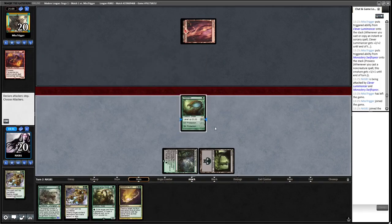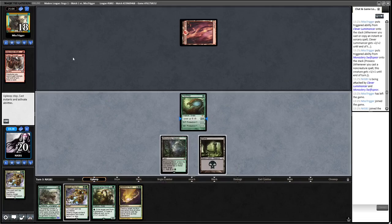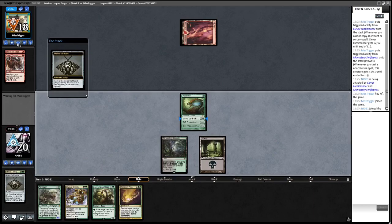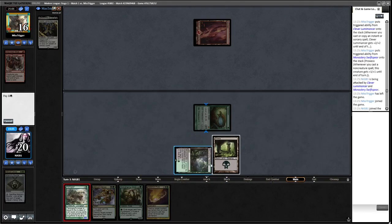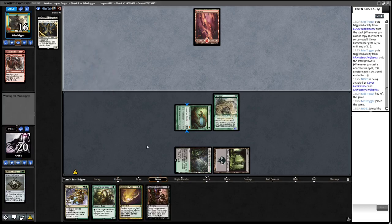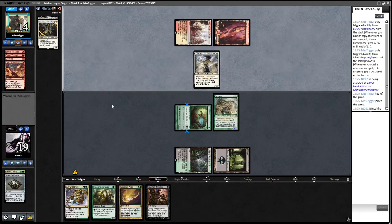Doing that before combat - we don't want opponent to block Hex Drinker. Opponent missing a land, using Crash Through. We miss a land too. It's not a land so we're probably okay to deploy the Goyf now that opponent is under the gun. Gut Shot, Light Up the Stage - they find some stuff but we're going to get to Abrupt Decay the Lumenarch. We'll offer the trade first.